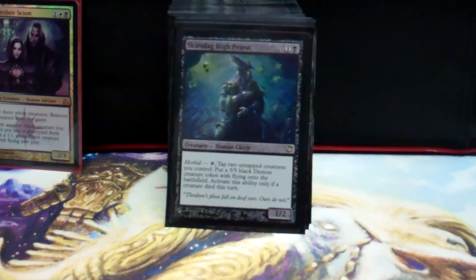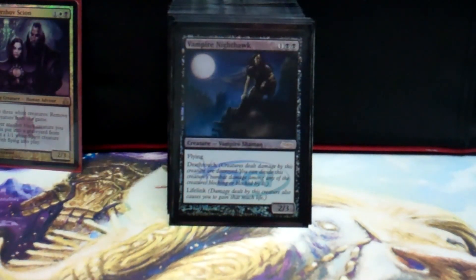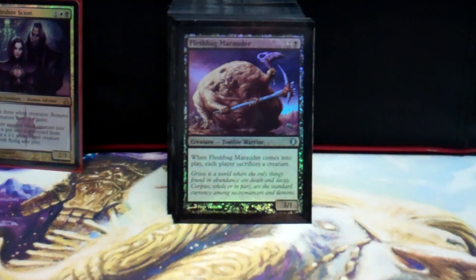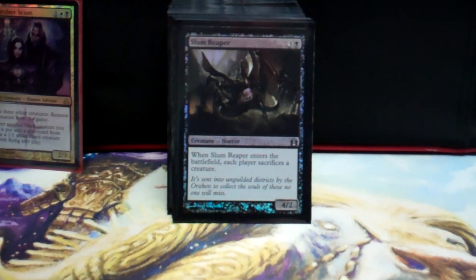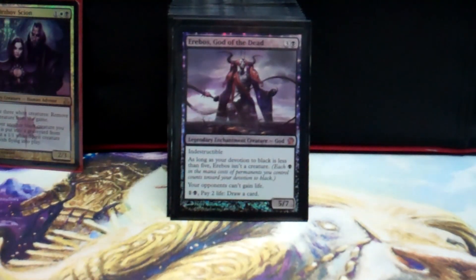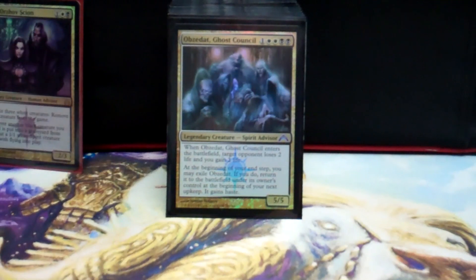Creatures: Blood Ghast — just pretty much sack it and keep bringing it back to the board. Reassembling Skeleton, same thing. High Priest of Penance — pretty much whenever a creature dies you tap it and put in a 5/5 Demon. Mentor of the Meek, just card draw. Vampire Nighthawk, just because I'm running black. Messenger — comes into play and deals 2 damage. Fleshbag Marauder — comes into play, everybody sacks a creature, you get a 1/1 token. Slum Reaper, just a more expensive version of Fleshbag Marauder. Bloodline Keeper — I use him to make tokens; pretty much you get 2-for-1, you get a 2/2 black vampire, and then when it dies you get a spirit.